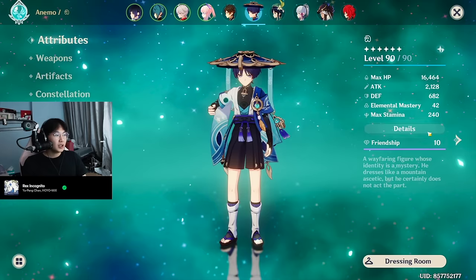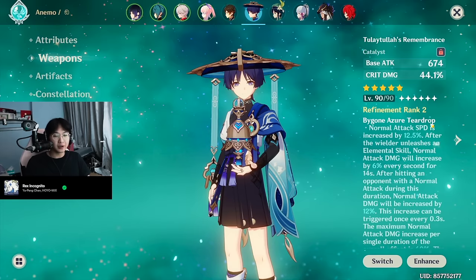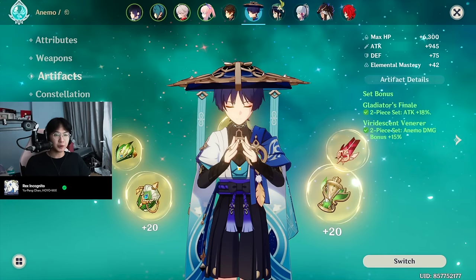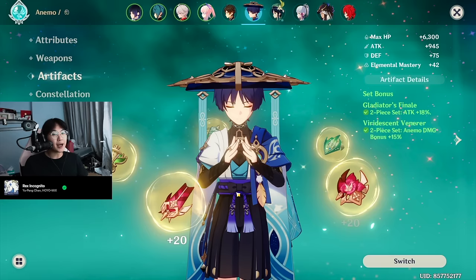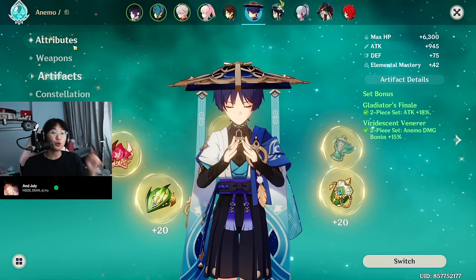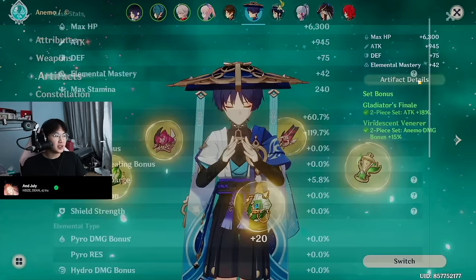Wanderer, or 'Wandy's Nuts' as I like to call him — or as I named him, he's on Among Us. He is C0. Talents are 10, 9, 8. He does have a Refinement 2 Tulaytullah's Remembrance, because I got one really early and decided to refine it. Artifacts are 2-piece Viridescent and 2-piece Gladiator's. I'm not running Desert Pavilion because I didn't farm that domain at all. And why am I not running 4-piece Shimenawa's? It's because I actually like to use Wanderer's Burst at the start of the rotation.